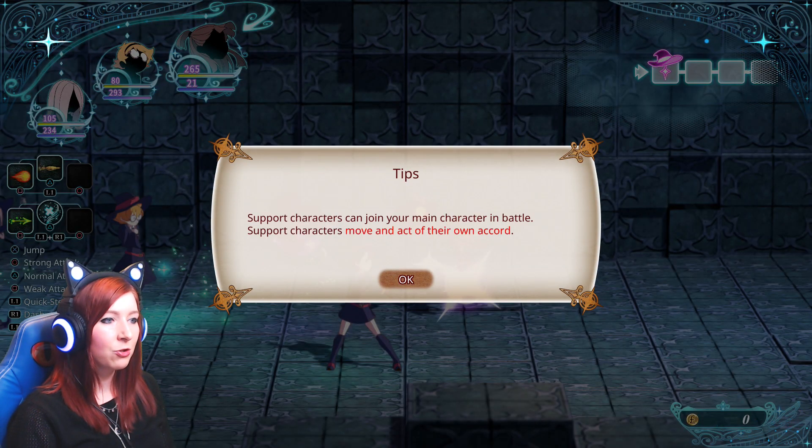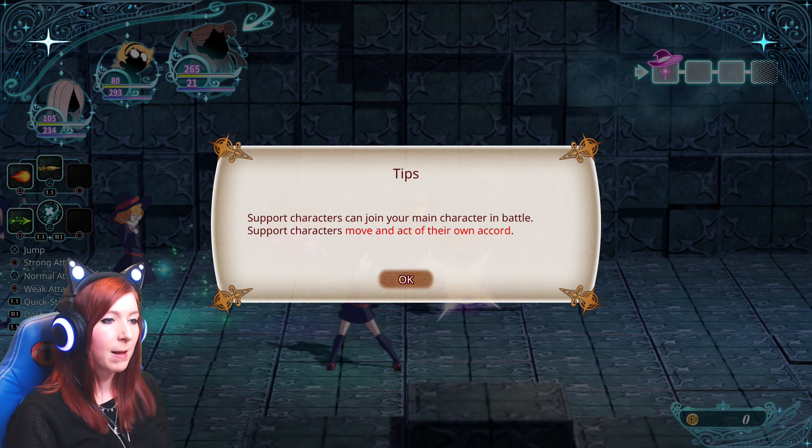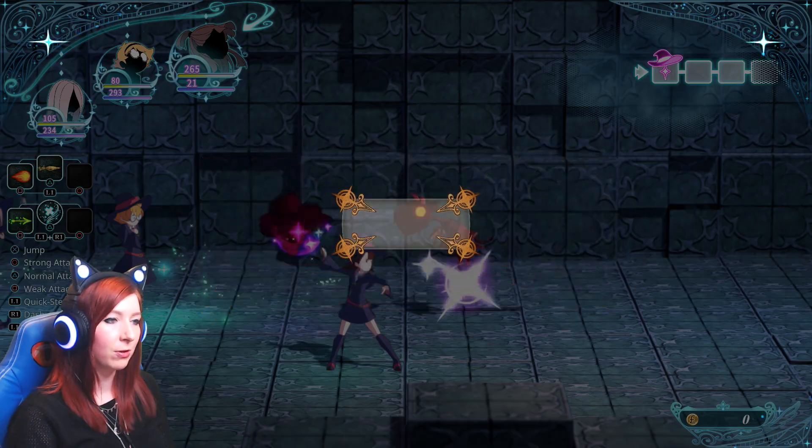Support characters can join your main character in battle. Support characters move and act of their own accord. I wonder if we can have different support characters other than Lottie and Susie — fingers crossed we can. Maybe some of the other characters we met in part one and part two.